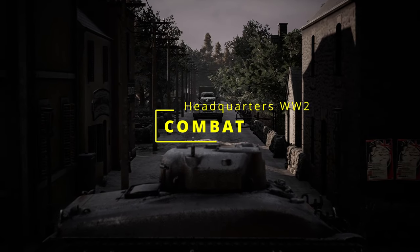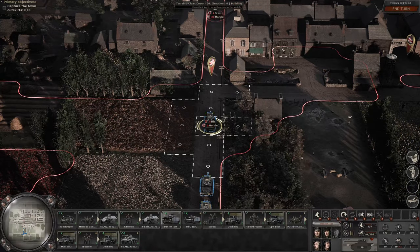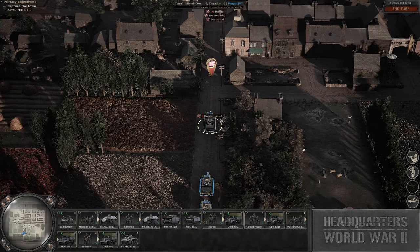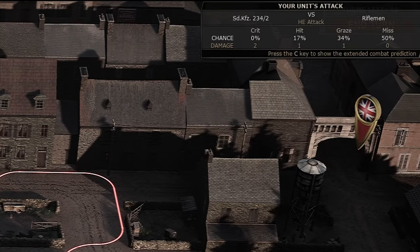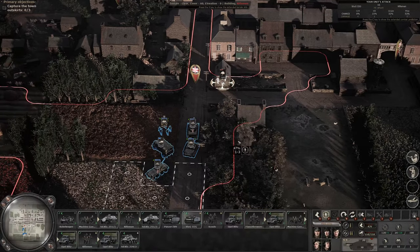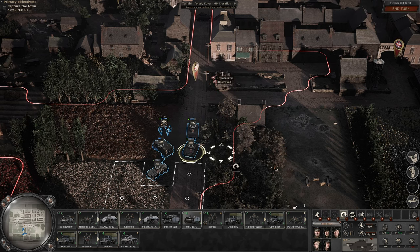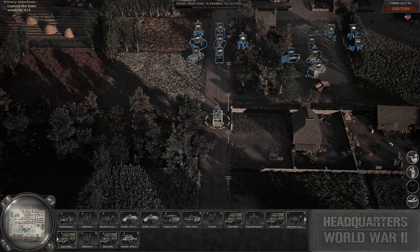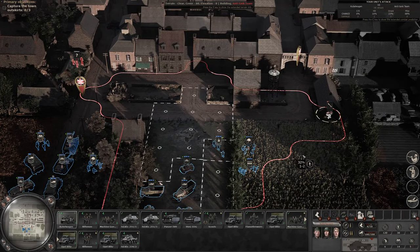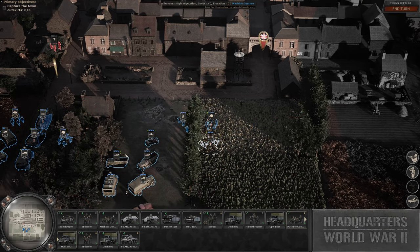Combat mechanics in Headquarters World War 2 are robust and nuanced. While on the surface they may appear simple, factors such as cover, terrain, and individual unit abilities significantly impact outcomes. Each attack carries a chance of different results — from missing to landing a critical hit — all detailed in the top right corner of the screen when you hover over an enemy unit. Special abilities add additional depth, such as a more accurate sniping shot, targeting tank tracks, or a flamethrower ability on some tanks. Overwatch and suppression mechanics further add strategic depth, and morale plays an important role — you can defeat enemy units through sustained bombardment until they break.